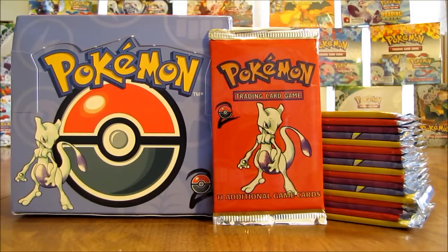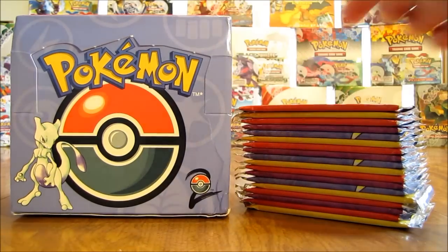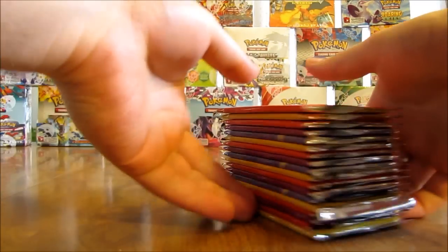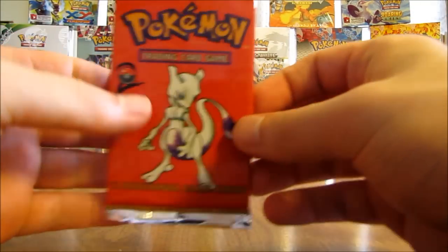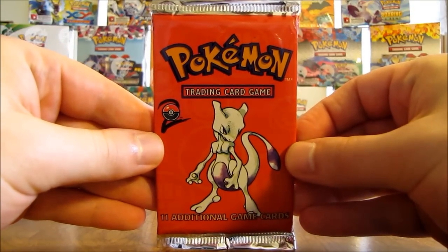This base set two booster box I bought from Collector's Cash for $429.99. In the first half of this booster box I pulled out six holo cards, nothing too great - none of the big three. So I'm hoping to get some of the big three out of this half of the box. At the end of this video I can summarize all 12 holo cards. So here are all 18 packs I'll be opening.